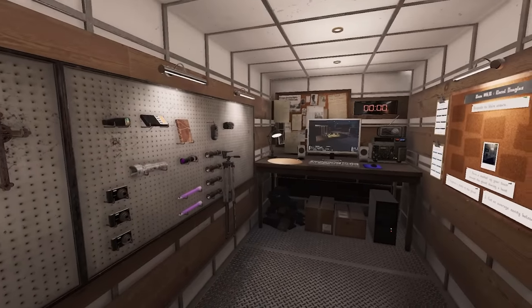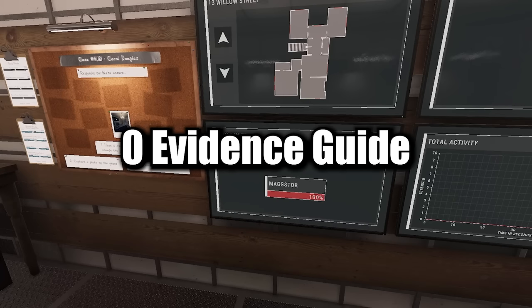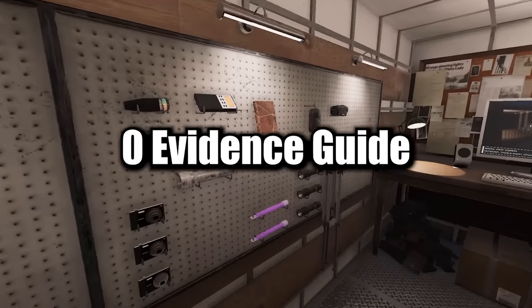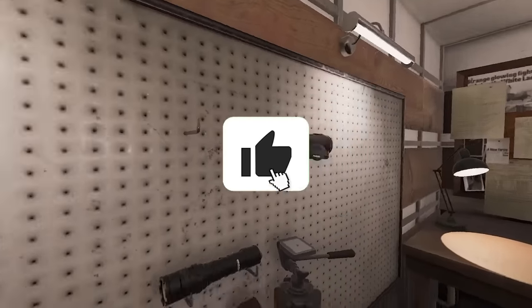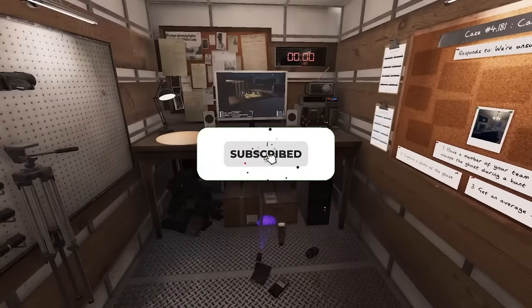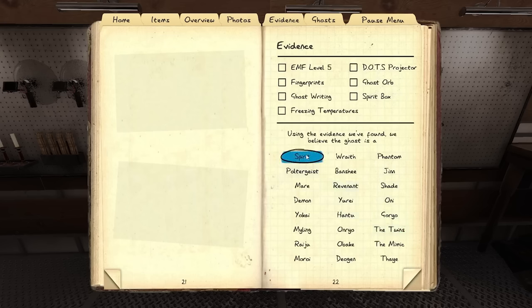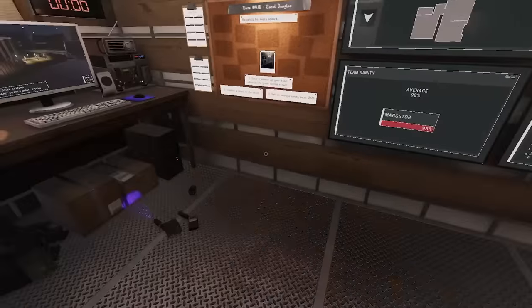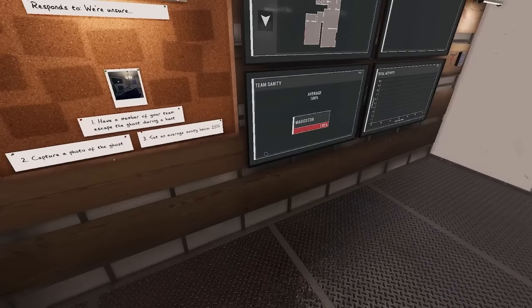Alrighty friendos, welcome in. In today's video we are going to talk about all the tests you need to do for zero evidence gameplay. This is going to be a zero evidence guide, so let's throw all the evidence pieces into the trash — we don't need them. We'll accept the video camera, but we'll get to that later. We are just going to be figuring out ghosts based off their behavior. I'm on a custom difficulty with infinite sprint to make things faster, and to loop ghosts as long as possible to show you these tests.